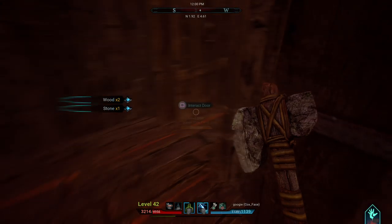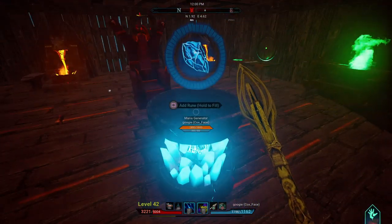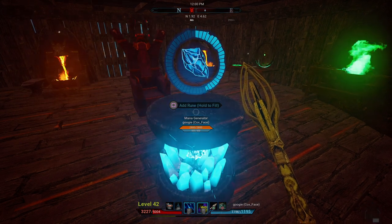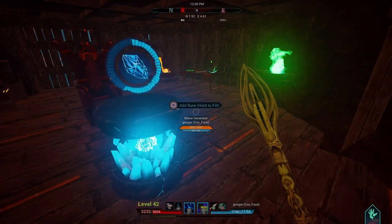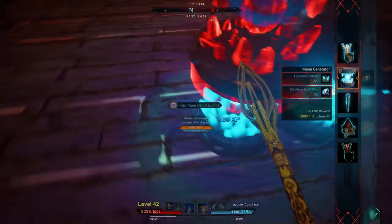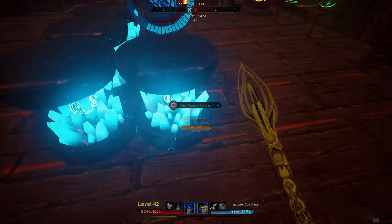To see the sphere of influence of the mana generator, open the crafting menu and you'll see the blue sphere. The range isn't very long, so you have to daisy chain it using mana nodes. Later on you can replace the basic generators with an even better mana generator that uses fewer rune gems to generate more energy.